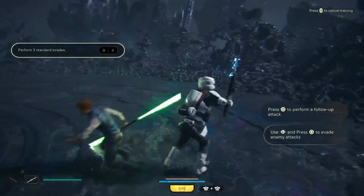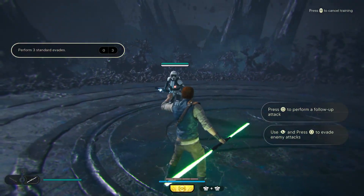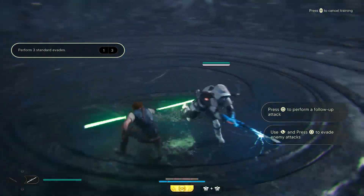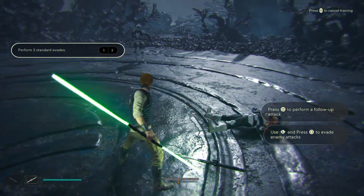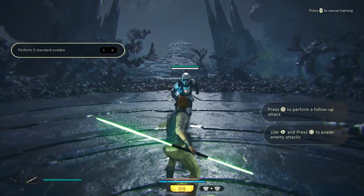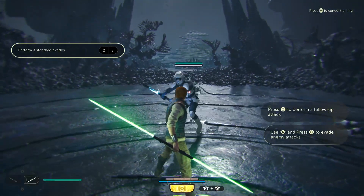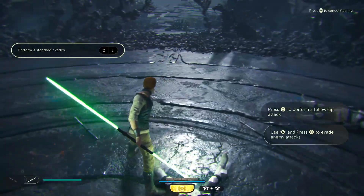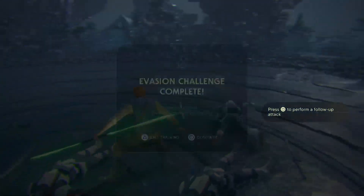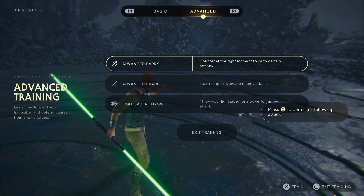And we have evade. While standing still, tap circle to evade right before the enemy. Oh that's like that. I ain't even have to hit the guy. And we got lightsaber throw — throw your lightsaber for a powerful ranged attack. L1 and triangle. Training is complete. Let's exit.